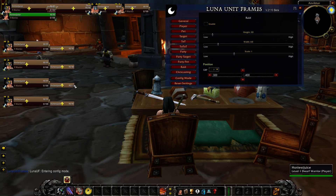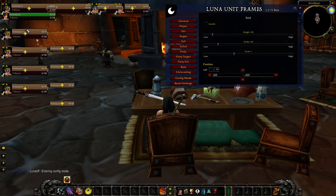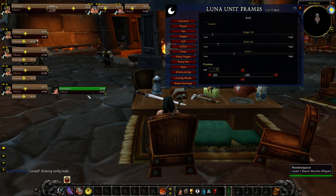As for your party, I just kind of keep it where it's at — maybe move it up a little bit. And then these are your party's pets; you can put them to the side or maybe below. Should be fine either way. And then the rest is your pet bar right here, so you can move that wherever you would like if you have a pet.